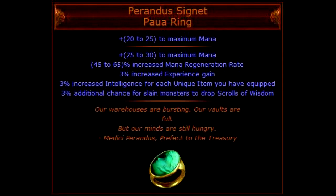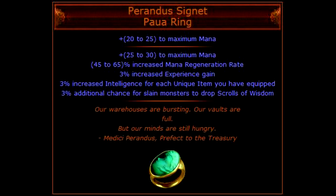Now let's talk about jewelry. If you have the currency, buying a Perandus Signet can be a very nice ring to use while leveling. This ring provides a substantial amount of mana and mana regeneration, but as a very unique affix it also provides 3% increased experience gain from monsters. 3% may not sound like much but it does make a difference in the end. Additionally this ring gives you 3% increased intelligence for each unique item you have equipped, which makes a big difference later on especially if you're playing as an intelligence based character. Some people actually use the Perandus Signet as a late game item because it provides so much intelligence.